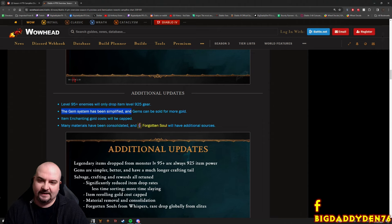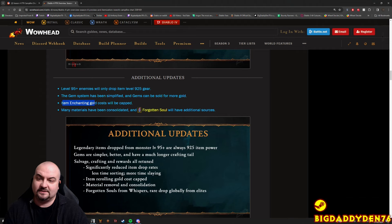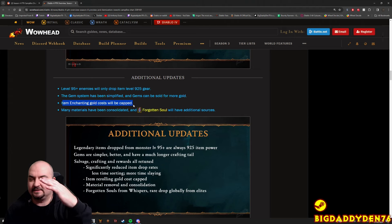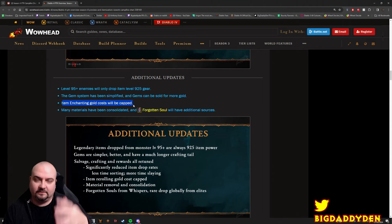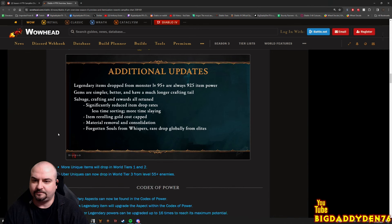The gem system has been simplified and gems can be sold for more gold - nice, because they never sold for much gold before. Item enchanting costs are now capped - it doesn't go up forever anymore, it's capped to a certain point. We don't know what the cap is, but there will now be a gold cap. So if you're trying to roll gear to a certain point, it's going to be much easier to get that roll. Many materials have been consolidated and Forgotten Souls will now have additional sources as well.